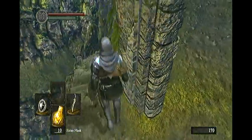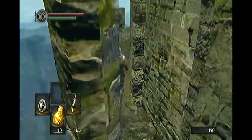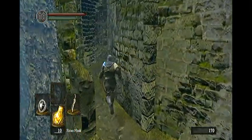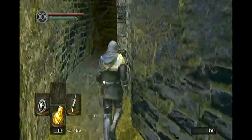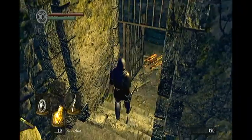From Firelink Shrine you want to take the usual route down into New Londo Ruins. Take the stairs down and you will eventually come to another set of stairs which contains an elevator. Take this elevator straight down and you will enter New Londo Ruins.